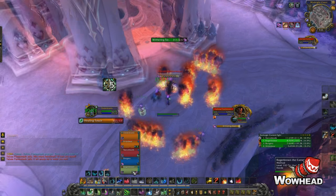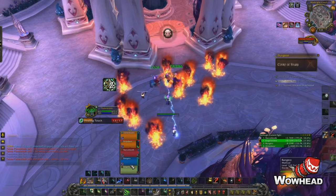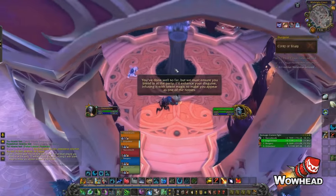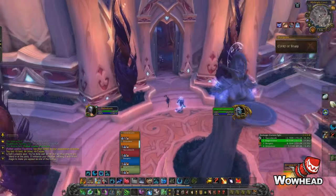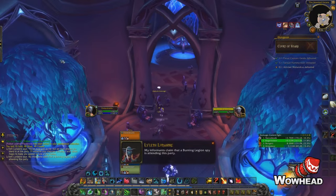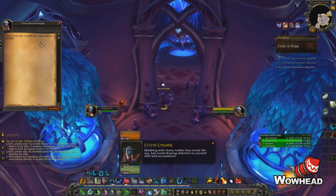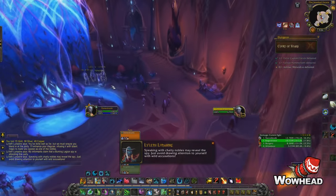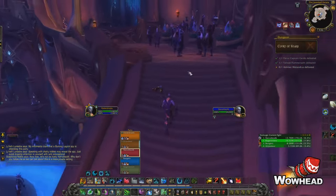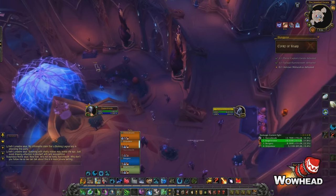After finishing the second boss we move into probably the most interesting part of the dungeon. You talk to an NPC and enter a room where you need to find the intruder. NPCs with speech bubbles above their heads give you clues about what the intruder looks like — you should speak to six or eight of them to gather enough information. Our DK just randomly talked to one and got it on the first try, which was incredibly lucky. It's a really cool investigative mechanic though.